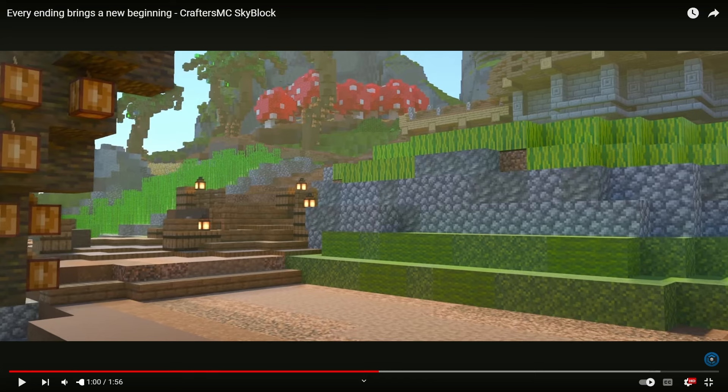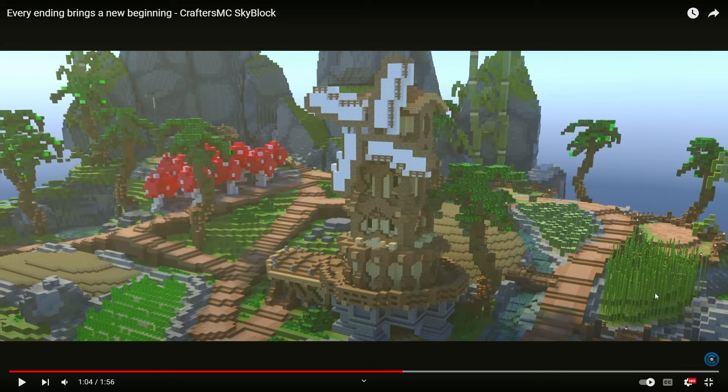I think that's wheat over there — that's pretty cool. It looks like we're going to be getting bamboo; there might be a bamboo collection. You can see all the major crops: wheat, sugarcane, cocoa beans, mushrooms, bamboo. I don't know where carrots and potatoes are. This is cactus, I think, or melons.